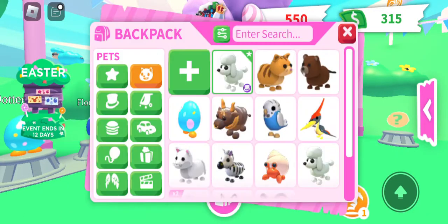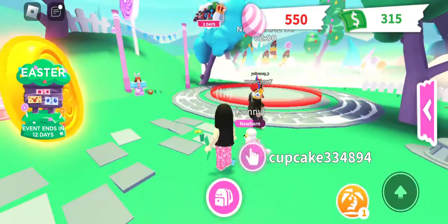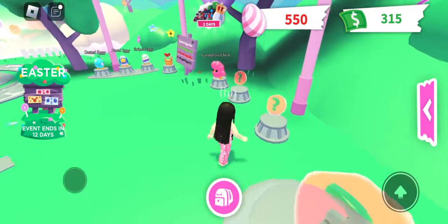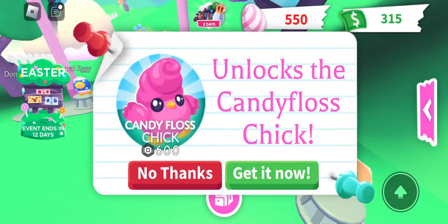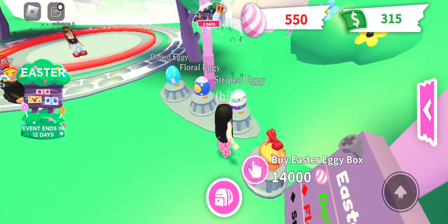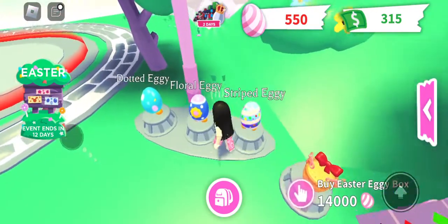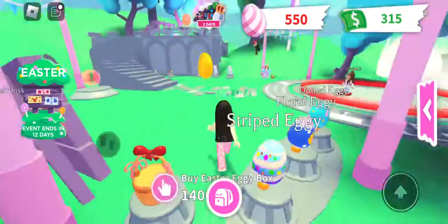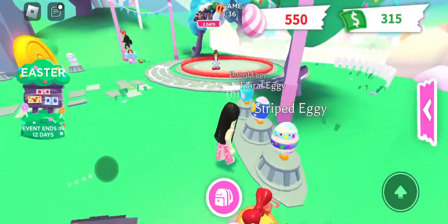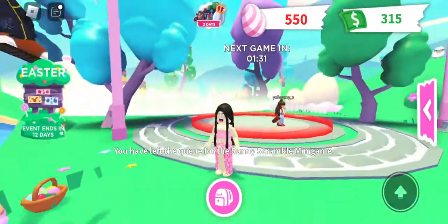Let me see if there's a last step. If you don't like your Easter pet, you can buy a box. If you haven't done this Easter Eggie box, when you open it you can get one of these eggs. But when you open an egg, you can't hatch them — it's just like that. Bye, everyone.